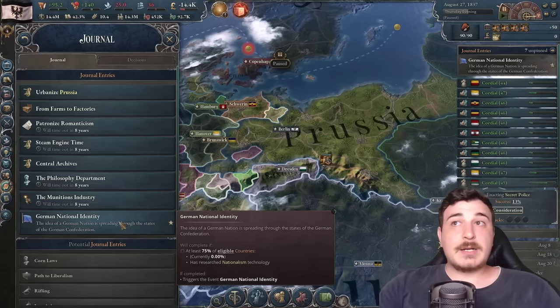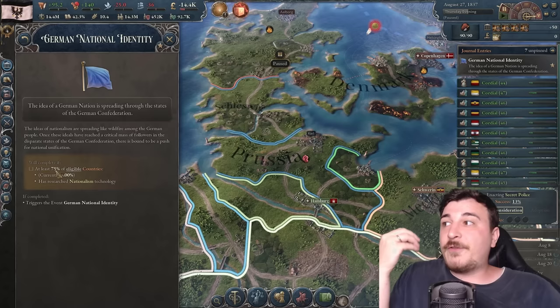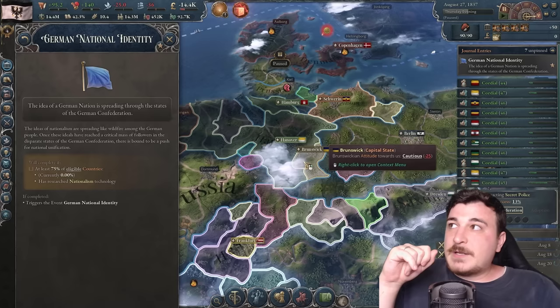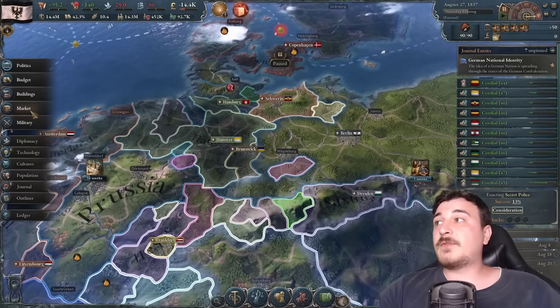Now we need to do the German national identity mission — this is how we start confederating with North German nations. In 1.3, you need nationalism researched and the province of Holstein before the progress reaches 75%. I reported this issue to PDX along with OPB and other content creators. If it's not fixed, you can either use OPB's hotfix mod or just make sure to get nationalism researched before that 75% threshold.